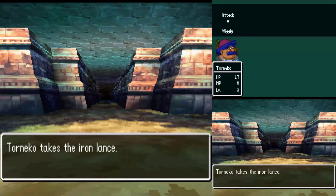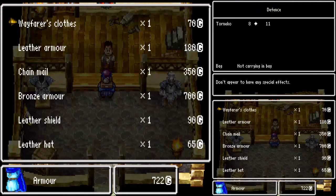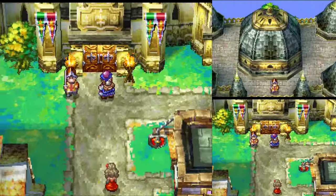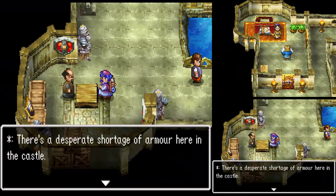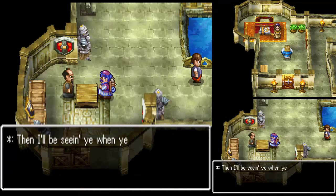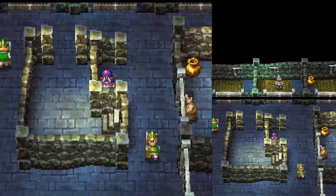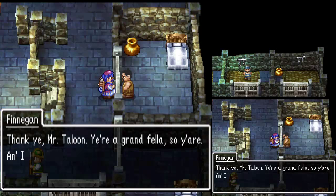Once you get an item to sell, get yourself two chain mails back in Lacanaba. Leave the town and head south, ignoring the village for now and entering the castle town of Reinhardt. Once here, speak to the armor purchaser in the castle and sell him the chain mail. It costs 350 gold to buy, so only sell if he offers you 420 or more. If he offers less, just say no. Use your chimera wings to return to Lacanaba, stock up on chain mails, and return until you have a bit over 1,000. You could try for bronze armors, but chain mails work a lot better.